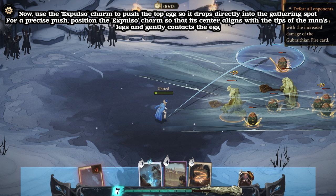Now, use the Expulso charm to push the top egg so it drops directly into the gathering spot. For a precise push, position the Expulso charm so that its center aligns with the tips of the man's legs and gently contacts the egg.